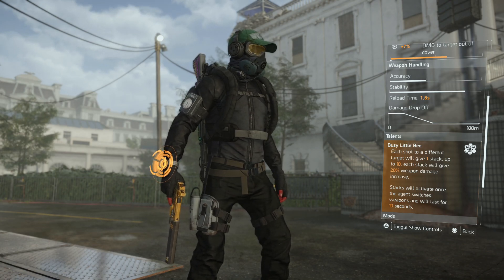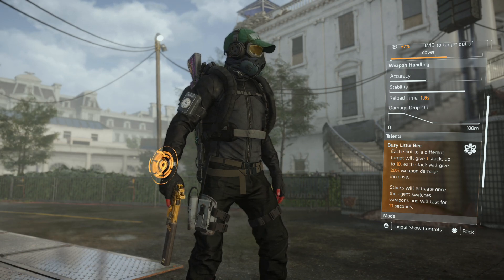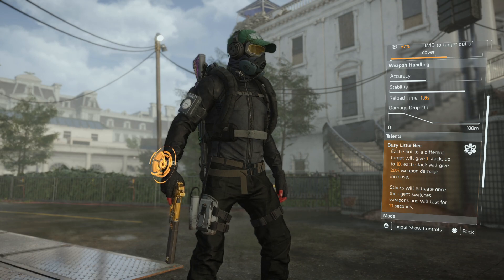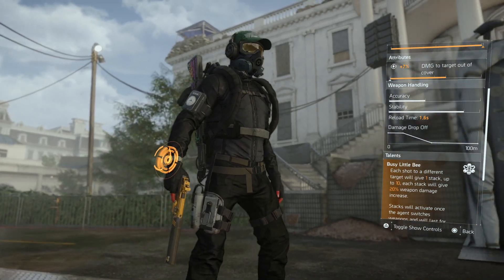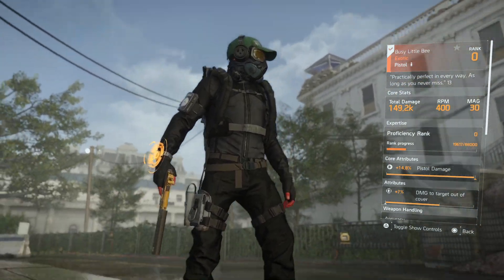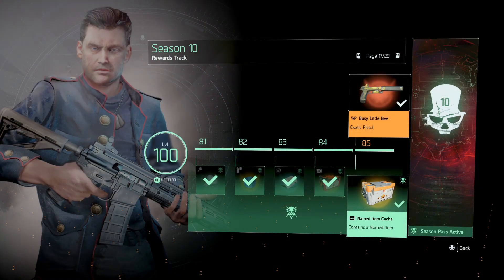Each shot to a different target will give one stack, up to 10. Each stack gives you 20 weapon damage, for a total of almost 200 weapon damage if you have 10 stacks. Stacks will activate once the agent switches weapons and will last for 10 seconds. This has probably been one of the coolest exotic pistols to have in a long time just for this talent alone.